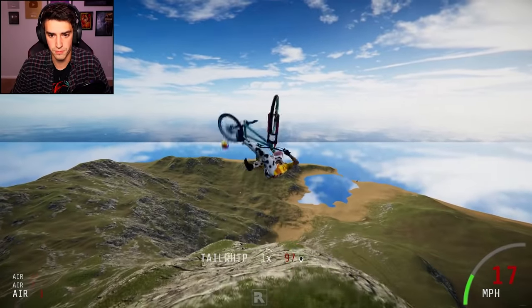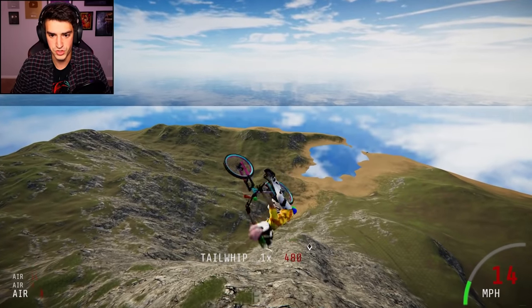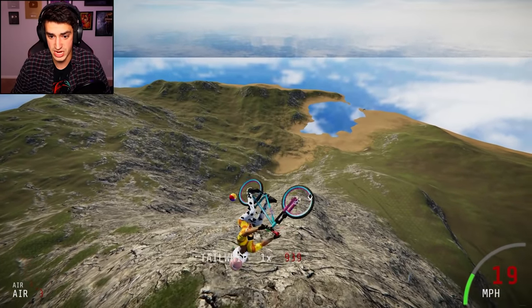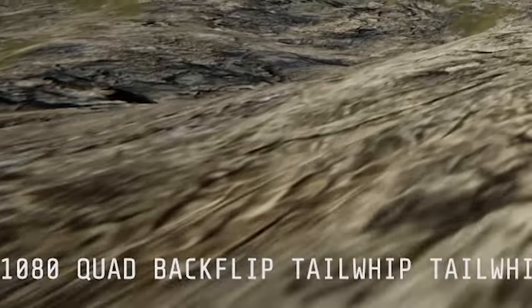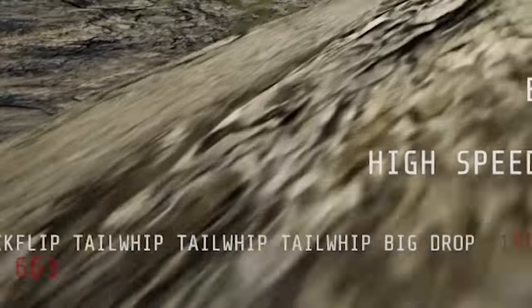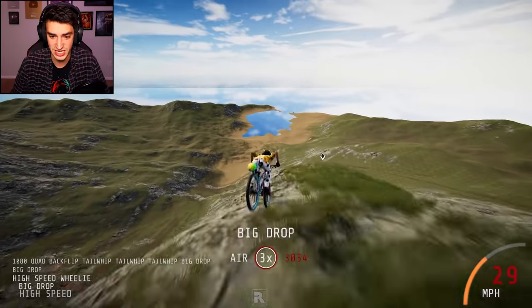I want to land it. Here we go — one, two, three. Where am I? What did I do? I landed it though! 1080 quad backflip tail whip tail whip tail whip big drop — that's what I did and that is how I did it.